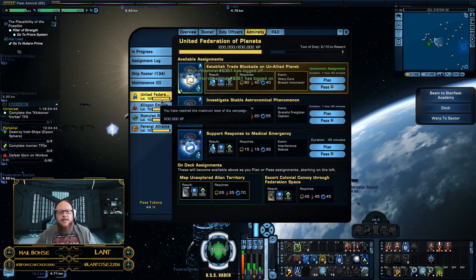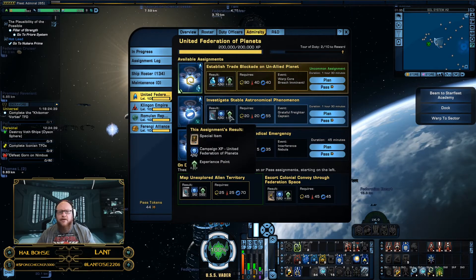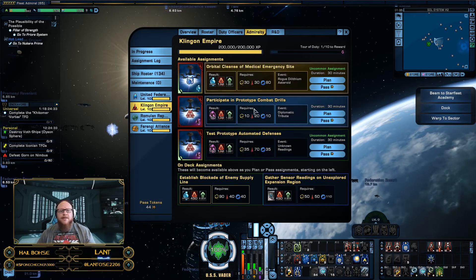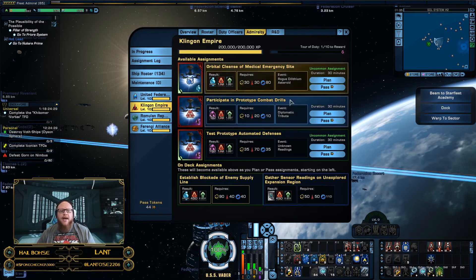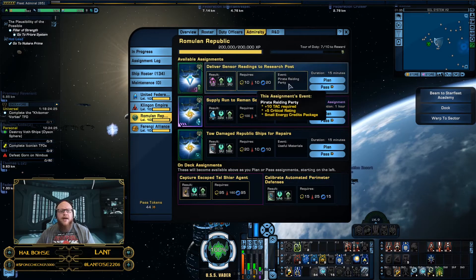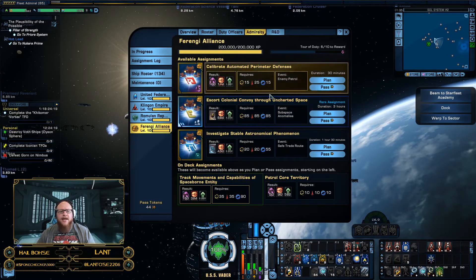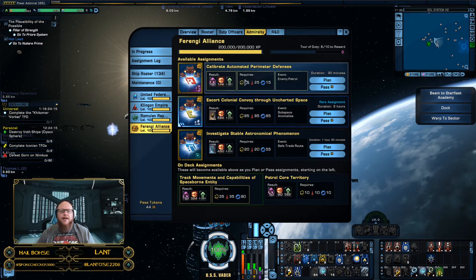There are four campaigns on the left, and each offers something a little different. The Federation tends to offer a lot more experience, so if you want to pump up those specialization points, targeting that area is a good idea. The Klingon campaign has a lot of EC, dilithium, and other goodies like research and development. Same thing with the Romulans — a lot of dilithium — and the Ferengi definitely offer more dilithium as well, but also a lot of research and development stuff.